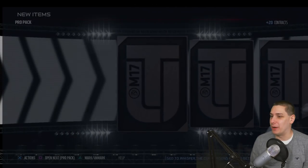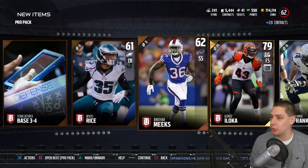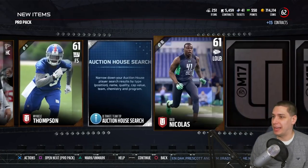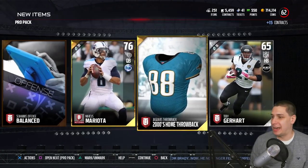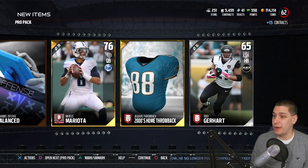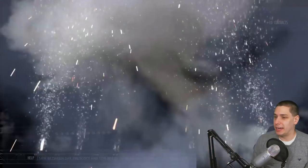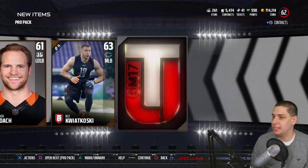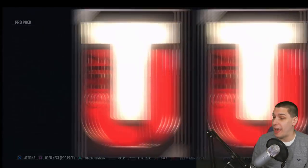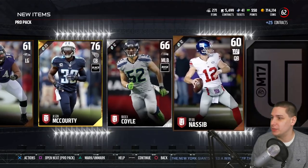Continuing on, we've still got four or five of these left, then we'll move on to the stuff that gives us a better opportunity because there are more gold slots. George Iloka there — he's a nice big safety but his attributes just aren't there enough to actually play on your ultimate team right now. We do get a Marcus Mariota alternate chemistry one, but still not worth a whole lot. A Jaguars throwback jersey as well — those tend to go for a little bit of coins but not enough to get excited. Still got a couple Pro Packs left. We get a Tyvon Branch — nothing out of that pack either. We really haven't pulled anything yet out of the Pro Packs. Still hoping we can get something decent as we get a Jason McCourty.